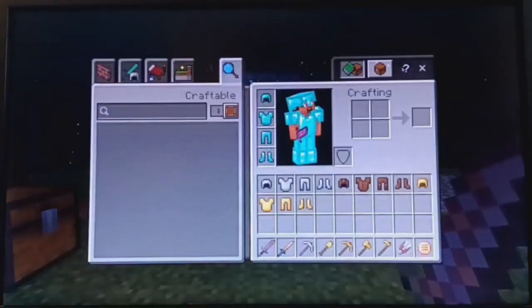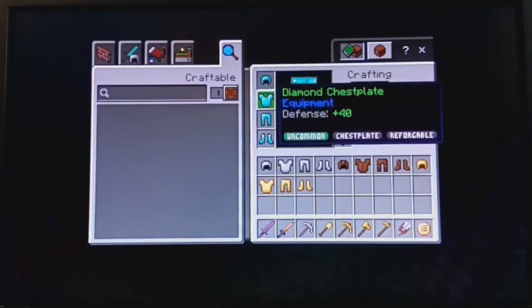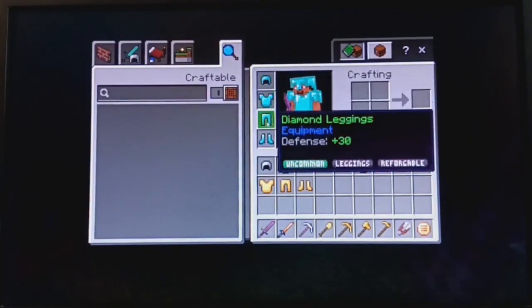Diamond armor provides a total of 100 armor, with 15 for the helmet, 40 for the chestplate, 30 for the leggings, and 15 for the boots.